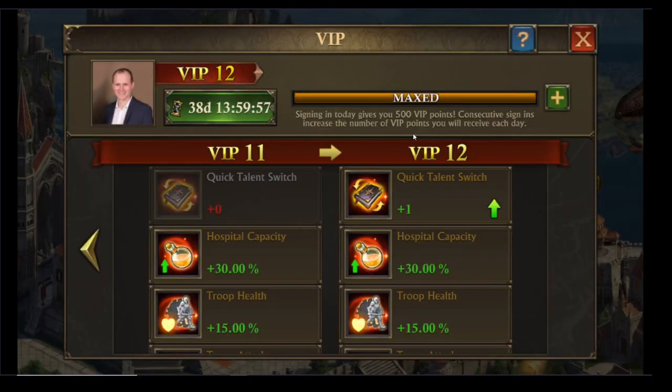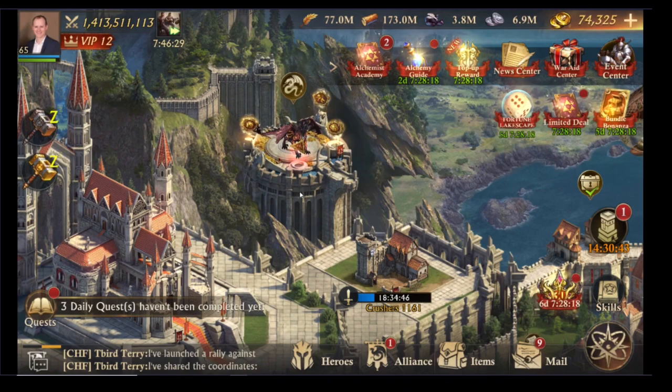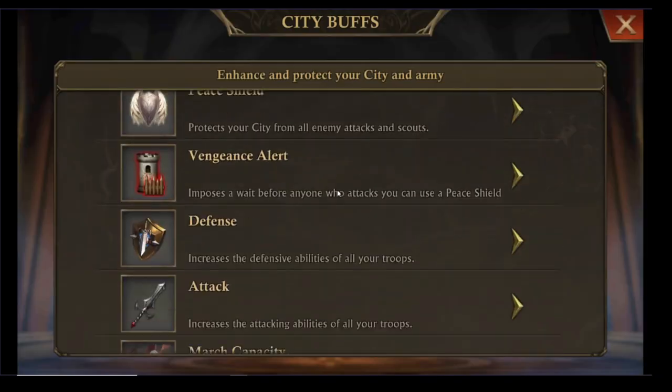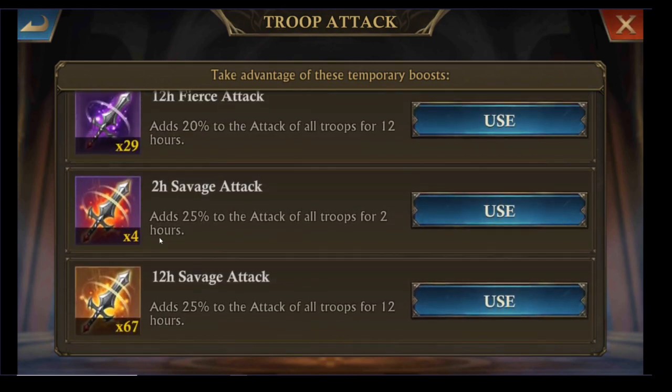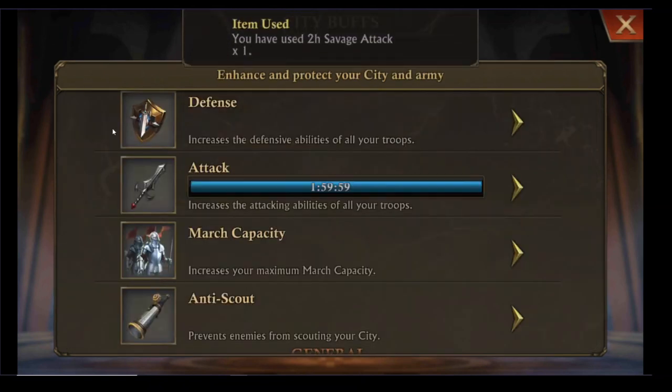Make sure you've activated your VIP — there is a 15% Troop Attack buff there. Then if you go into your City and go to your City Buffs, make sure you activate your Attack boost. You want to do the one that adds the highest percentage — it doesn't need to be for the longest time. The Golem will be over quickly, so you can use the 2-hour Savage Attack.